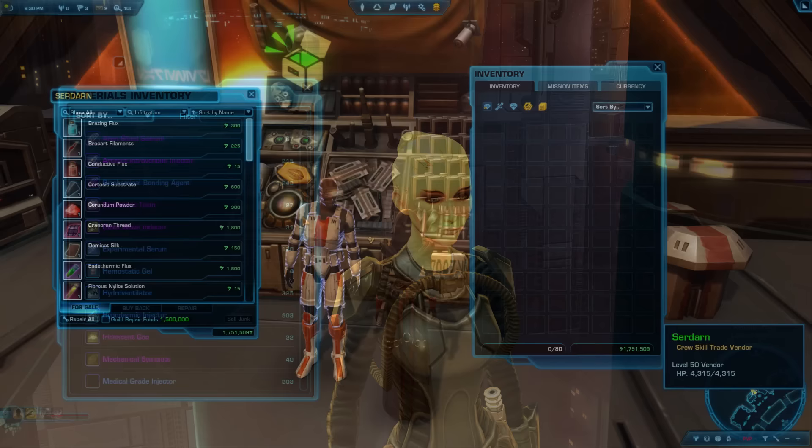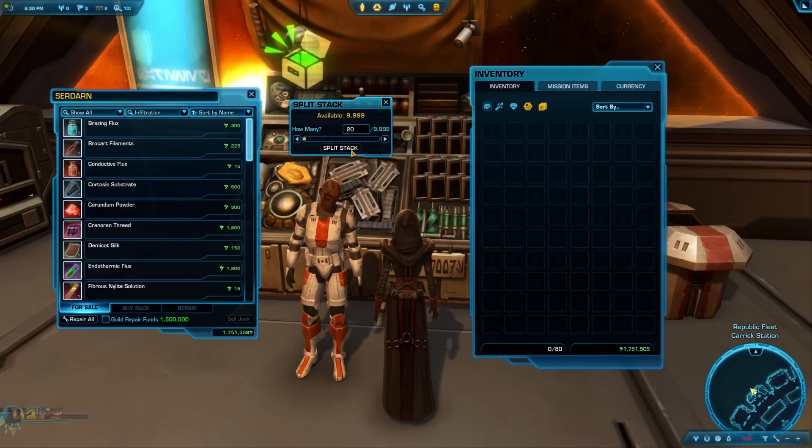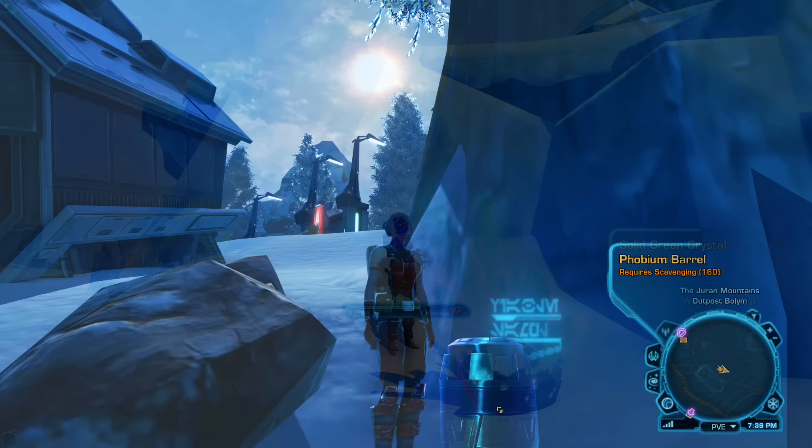Tips 133 & 134: To buy a stack of items from a vendor, Shift-left-click the item and drag it into your inventory — you'll then be able to specify how many you want. Shift-left-click is also how you split stacks in your inventory. If you picked up a gathering skill, you can right-click crafting nodes and your companion will gather them for you. Archaeology nodes look like crystals, slicing nodes like broken computer pieces, scavenging like hunks of junk, and bioanalysis like plants — all have glowing blue Aurebesh text and show up as stars on your minimap.